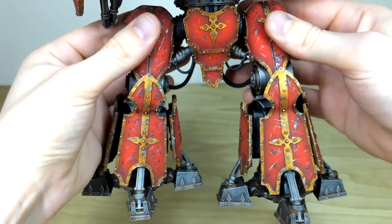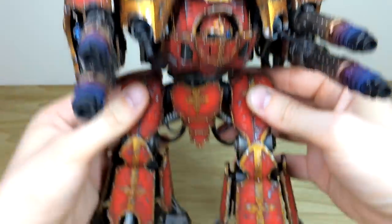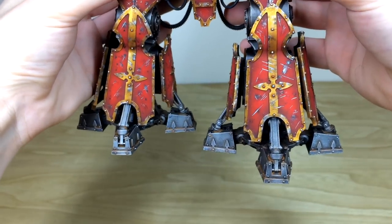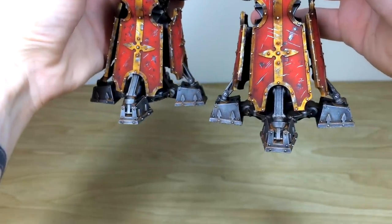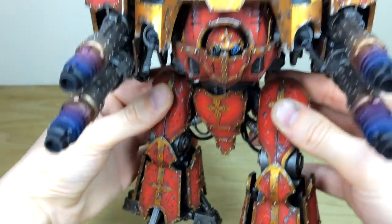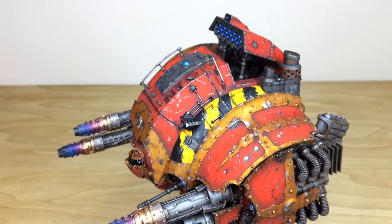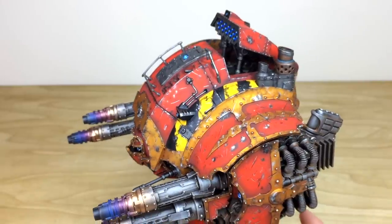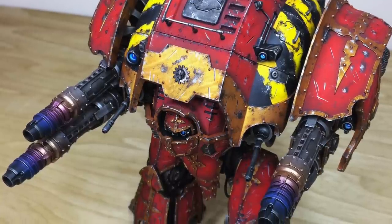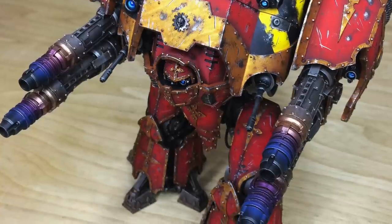Looking at the legs, all the chips, scratches, and everything have been done there as well — a really imposing, intimidating model. What I particularly like is the feet: all that rust effect has been put in, and a certain grime has been worked in between all those different panels and filigree accent details on the feet. All the scratches are highlighted as well. Overall an incredible model and Terry has done a stellar job. The red is an extremely vibrant red, which really suits our client who collects Blood Angels.